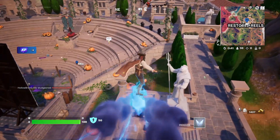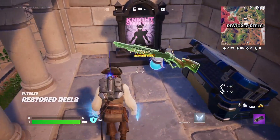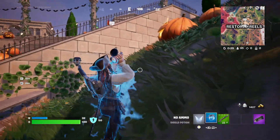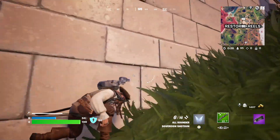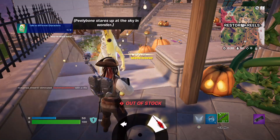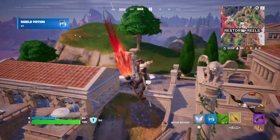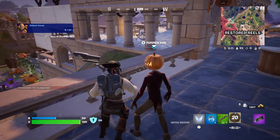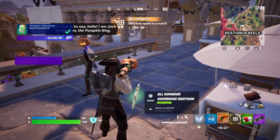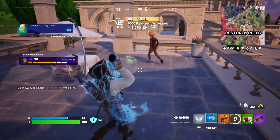There are a bunch of different characters here. The ones added in this Fortnite update include Edward Scissorhands, and Peely Bones — who is literally right here. We can get the mythic broom off of him. Then we've got the Pumpkin King, and we can get the Pumpkin Launcher from him, which is like a rocket launcher. He looks very cool as well.